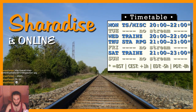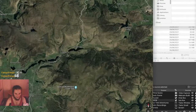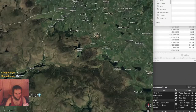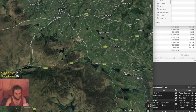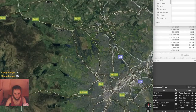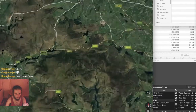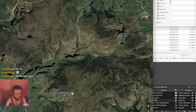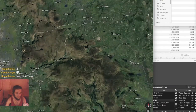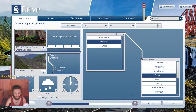Right, so in Train Simulator today we're going to be driving from Sheffield — which I believe is this gray thing here, yes Sheffield — all the way up to Crowden. That's going to be interesting. I'm going to do it with a locomotive which is not designed for it.